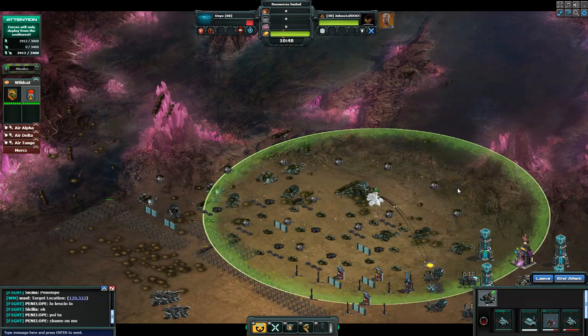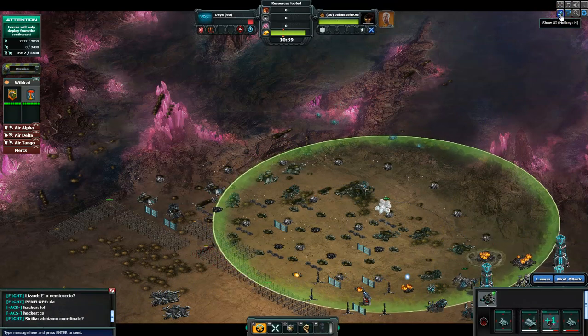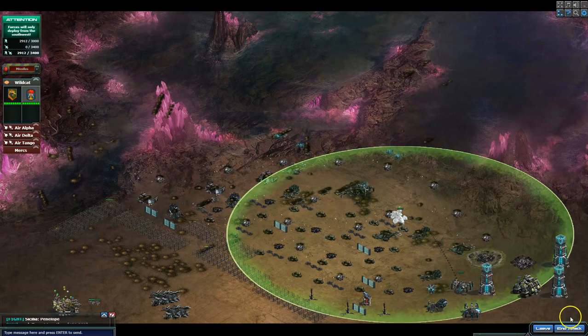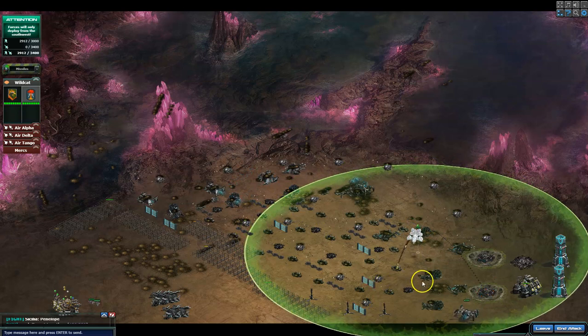Yeah, it comes down to time. If you want to do it faster then by all means attack with your ground units. But like I said, for me it's just AFK, hit the A key and smash on through the base. Every now and then I'll take a look at it and see how far I've gone in the base, and then I'll go to the next location.